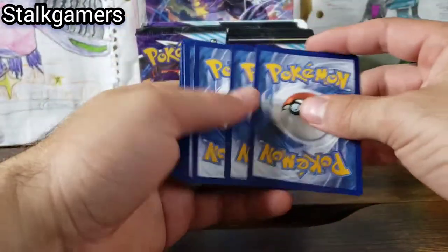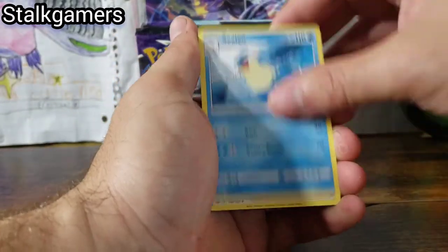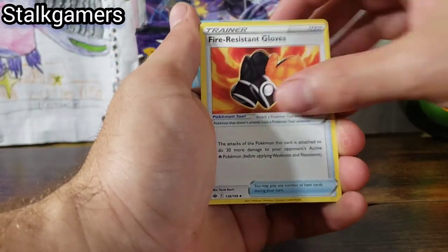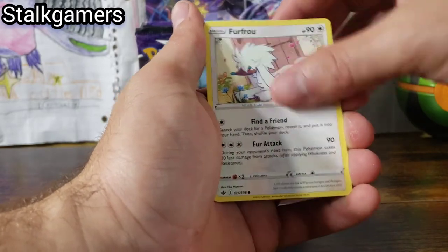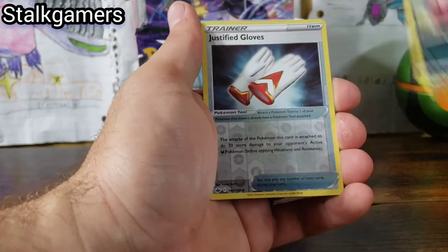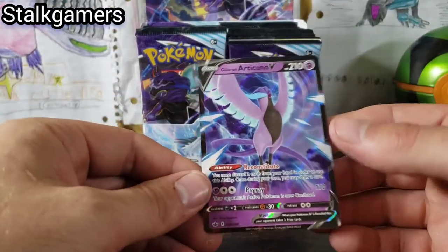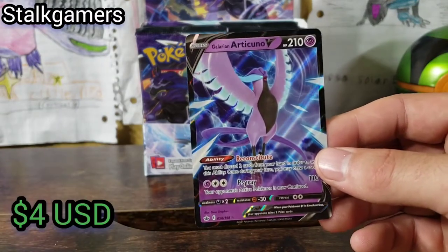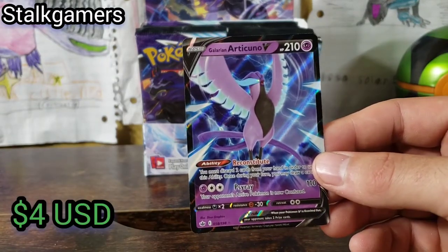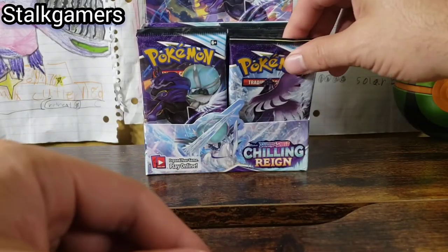I'm changing the way I'm doing code cards, so it'll take me a second to get into that. Dealing, Sneasel, Farfetch'd, Furfrou, Justified Gloves, and a Galarian Articuno for our second hit. It's a beautiful psychic Articuno. On to our next pack.